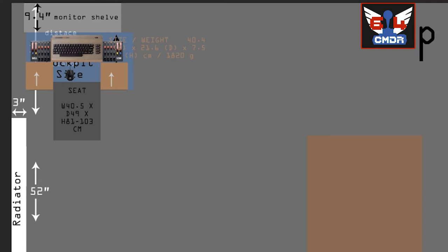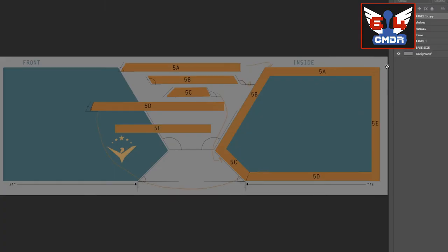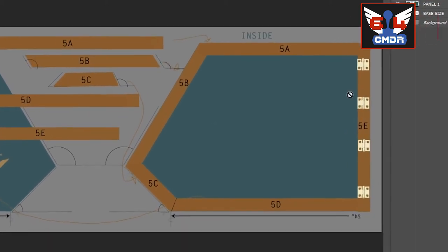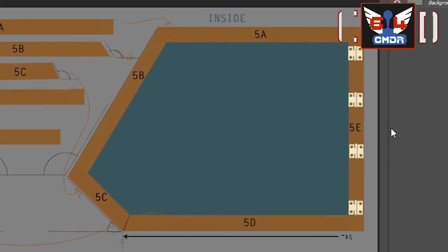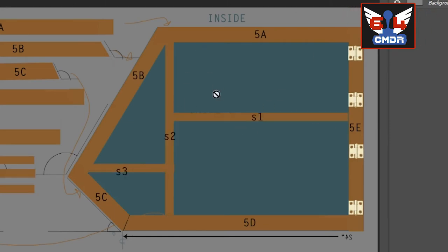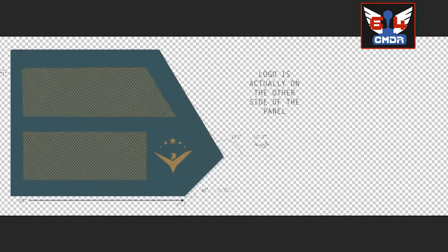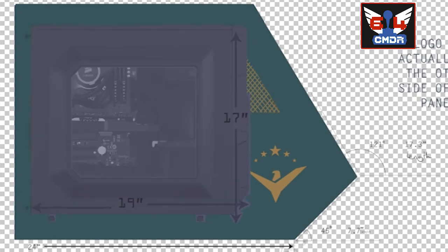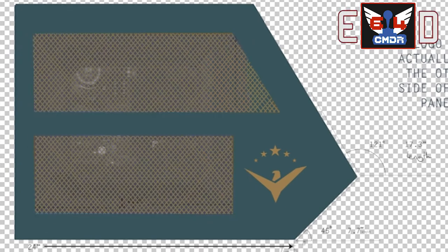The way I'm going to halve the size of the computer desk is by turning these into storage. Whack some hinges on and this side can be a swinging door, putting shelves in to turn it into a storage compartment for controllers, keyboards, mice, wires, that kind of thing. On the other one, if I cut out some windows and put some cool grills in for ventilation, I can store the PC inside.